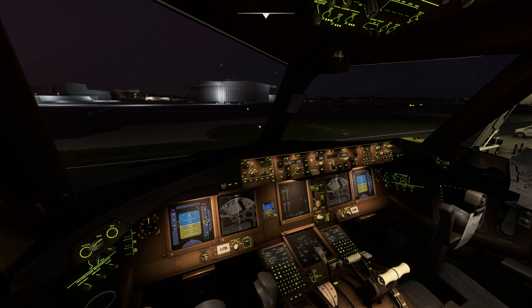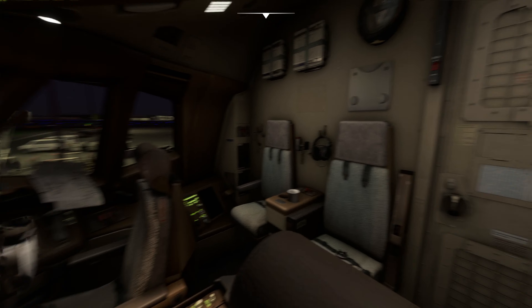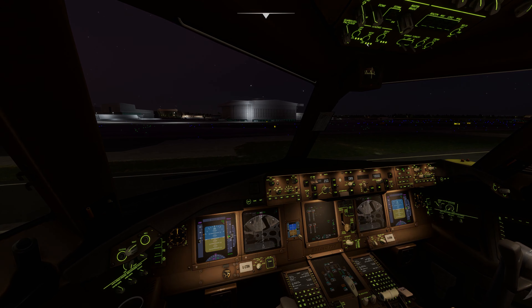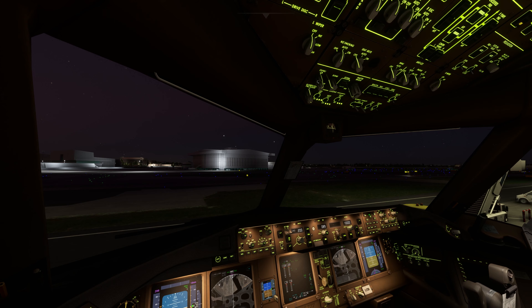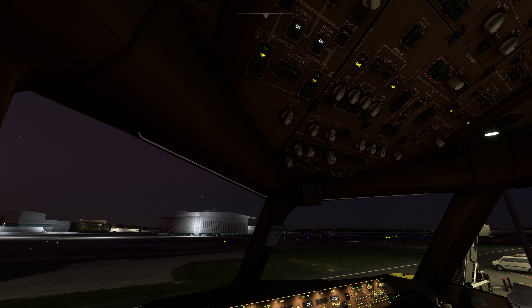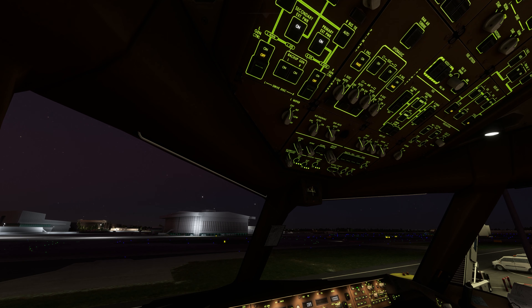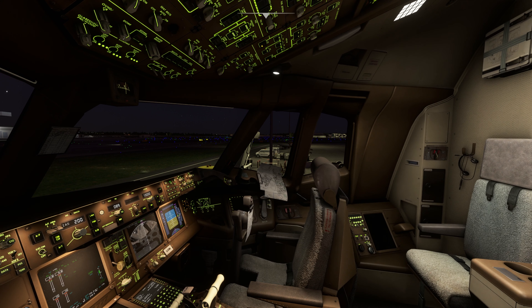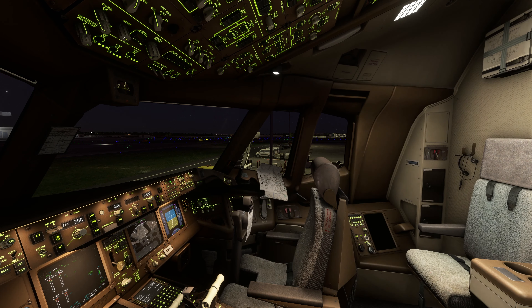Now you have all the floodlights in the cockpit and you can change the brightness of the lights. This control is for the overhead panel — you can increase and decrease the brightness of the overhead panel if you feel it's too bright.